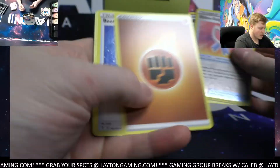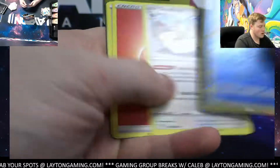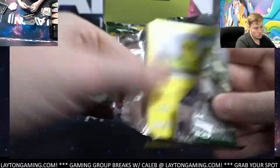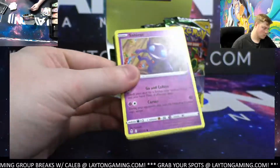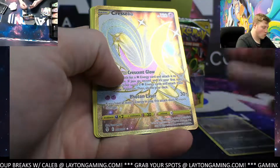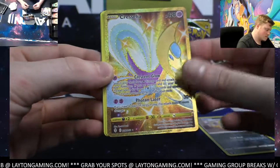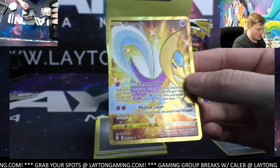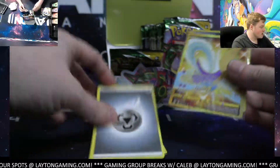Gigalith there — that's fighting. Stoutland — fire. Tropius — psychic. Oh — gold Chrysalia! That is sick looking — nice one! I love gold. Metal energy — congrats Brandon M! Awesome looking card Brandon. Gold Chrysalia — congrats Brandon M, that's a beauty! Very nice, metal.